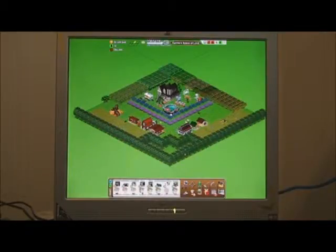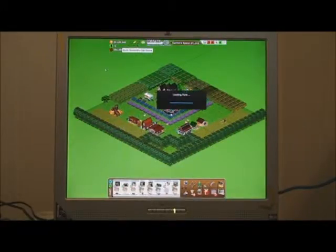On Karina's Space of Love there are violets ready to harvest, there are irises ready to harvest, there are pine trees ready to chop, and pretty much all of the tree crops are ready to harvest except for that one little square of pears. There's also a cornfield ready to harvest.